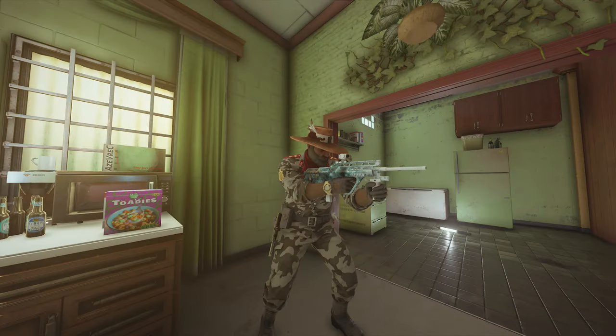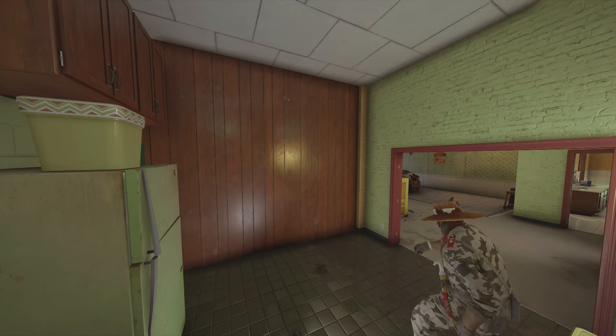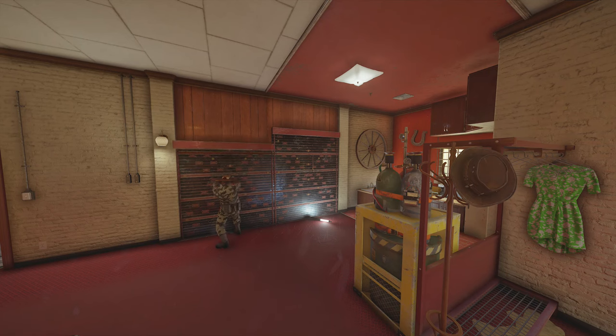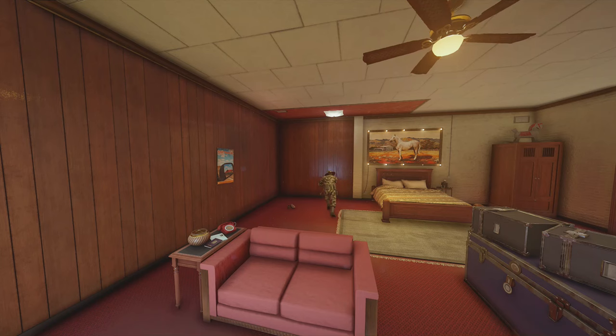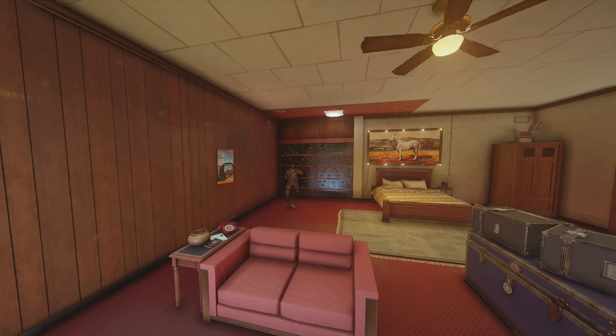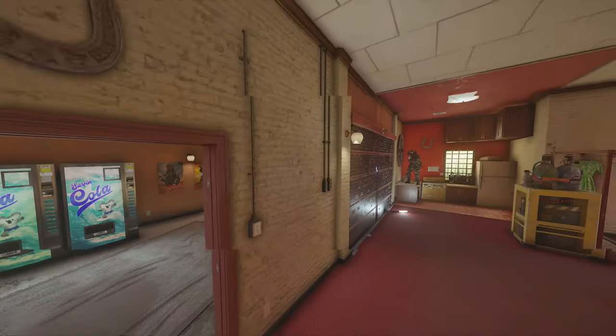Cade is going to be our second operator. Smoke just reinforced this wall so Cade should place his first electroclaw here on the top of the soft wall. Then he's going to reinforce the side wall in red bedroom and use his electroclaw there as well. He can also reinforce the front wall but it doesn't get breached very often so he doesn't have to worry about wasting an electroclaw there. The two really important walls are the one he just reinforced and the one that Smoke reinforced. Contrary to Smoke, Cade is going to be holding it down in red bedroom.